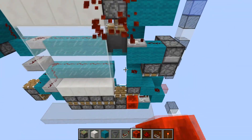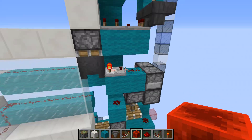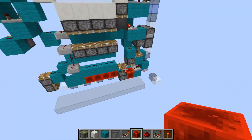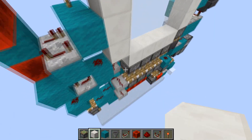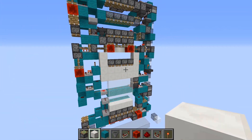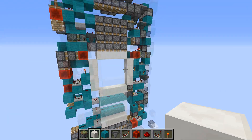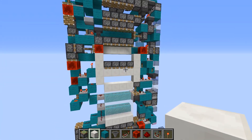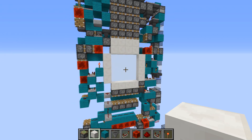Now if I test it — you need to power it twice because there's a toggle, so the first time it won't do anything, and the second time it'll update these pistons here and cause the entire thing to go up. So now the door should fully work. Opening works completely fine, and on closing it extends the quad again, then opening should work completely fine as well.